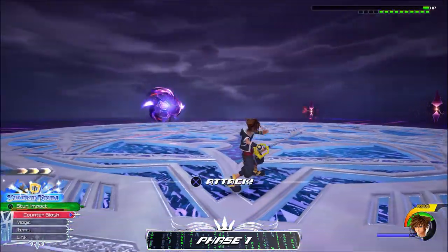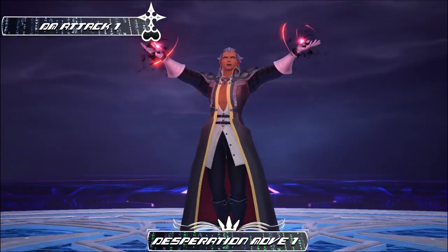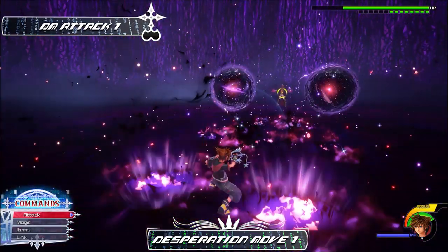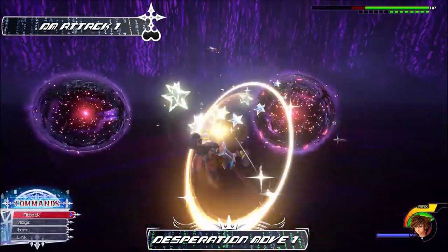Let's cover the attacks in his first desperation move, of which there are three. His first attack has him summoning two giant orbs of darkness — this is pretty simple to avoid. Just stand in place and time your guard with his attacks. He will attack with the orbs four times in a row, so just time your guard four times and air step immediately after that to punish him.